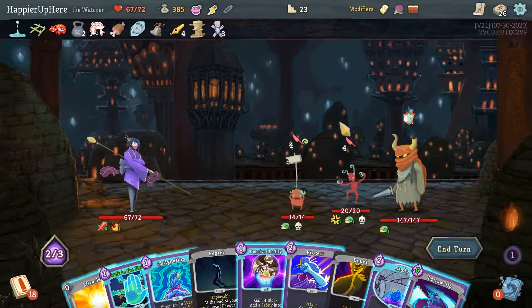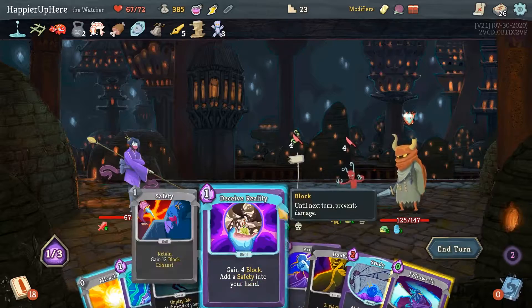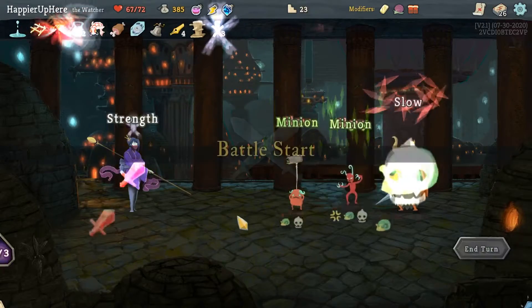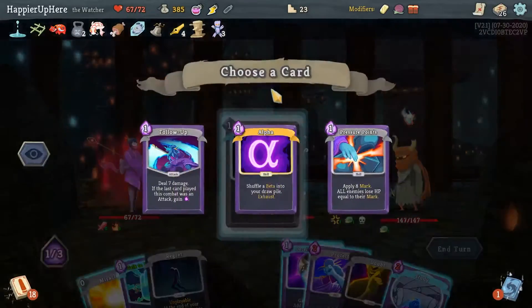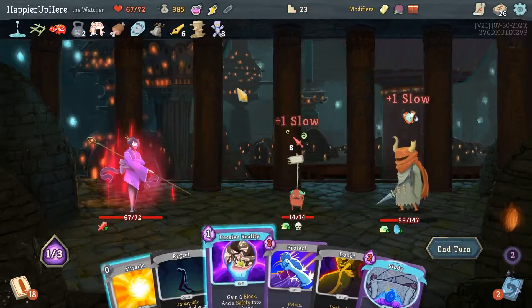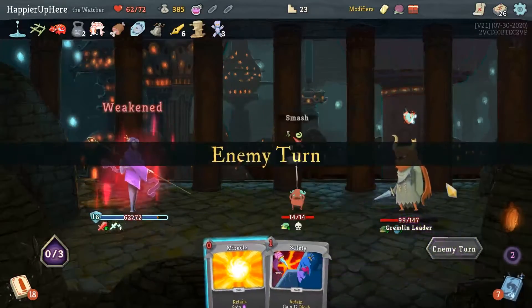I kind of want to play Talk to the Hand on the backliner. I don't need to double play that, so I can do Follow-Up. This guy's attacking for 8 if I enter Wrath, so I can do Protect and Talk to the Hand. Wait - I should do Follow-Up second. Then it'll only deal 10 damage. It's not enough to kill with Indignation - it will be though. Let's do Talk to the Hand, then Follow-Up. I misplayed this - I was supposed to enter Wrath first. I have to play the Follow-Up after playing an attack, so I can't play the Wrath card in the middle. Let me still draw cards and then play Indignation first.